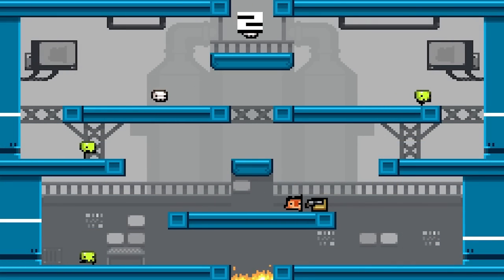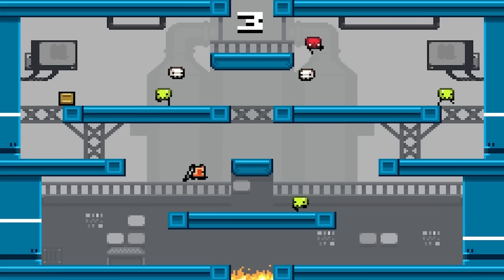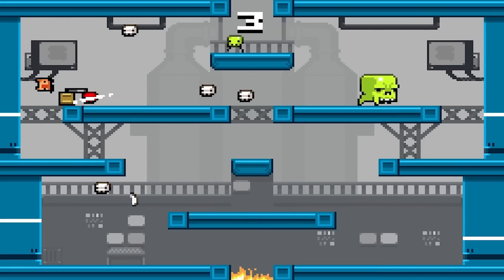If you check out the bottom of the screen there's a fire pit. If any enemy goes into that, they don't die — they reappear at the top of the screen, turn red, and run really, really fast.